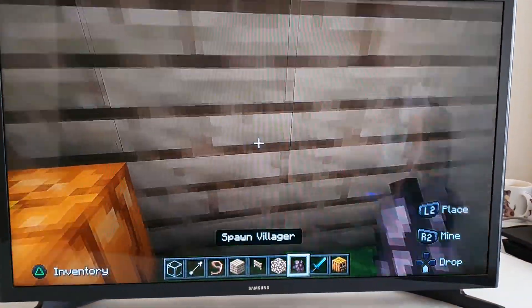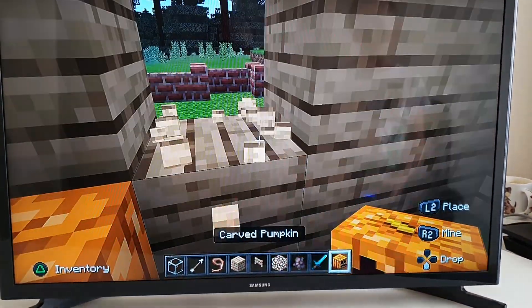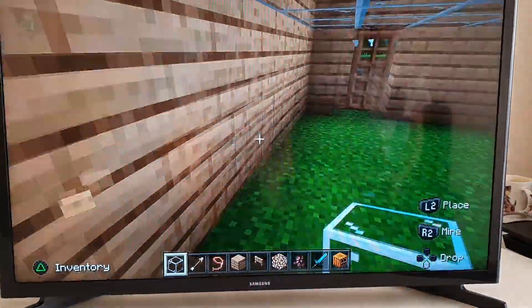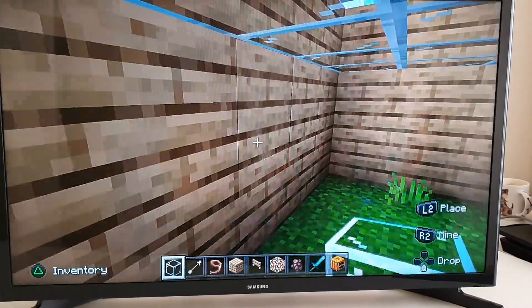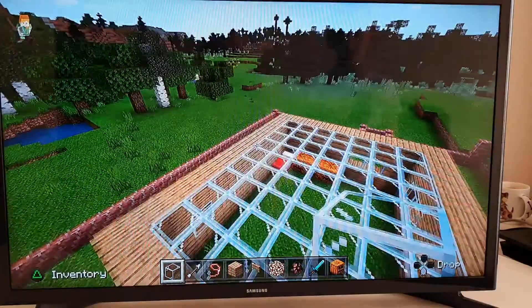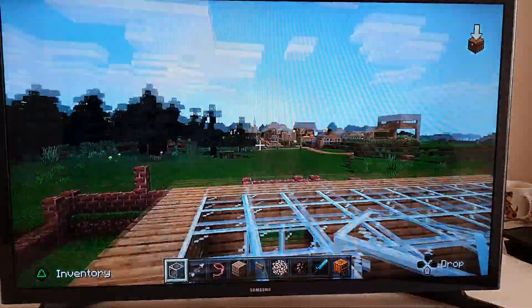Yeah, because it kind of makes it look scary. But if you want, you can make windows so you can spy. Thank you for watching this episode of making your own house.